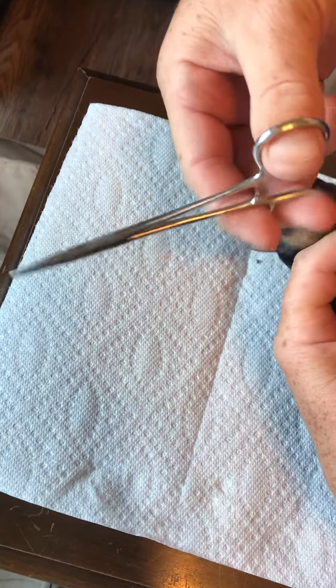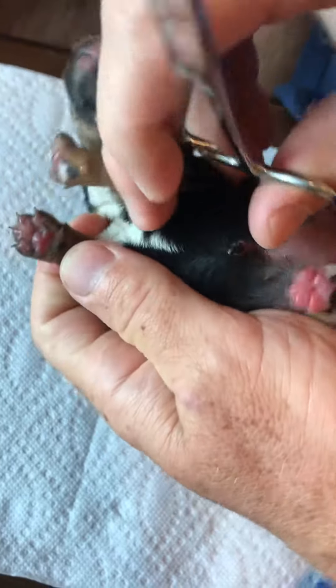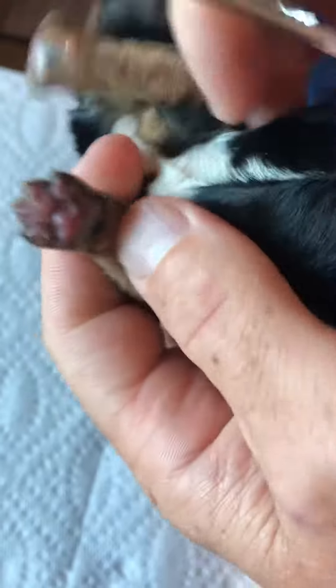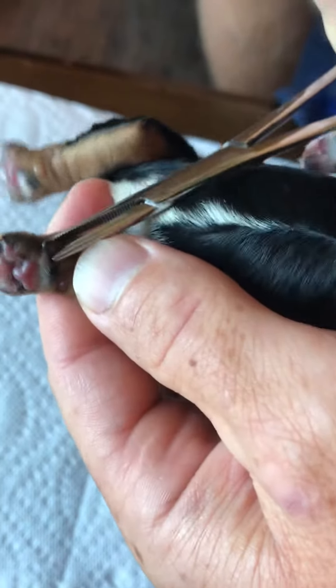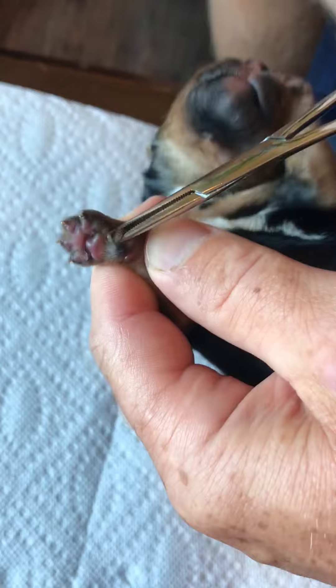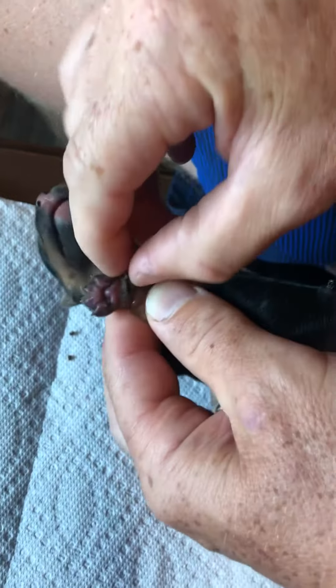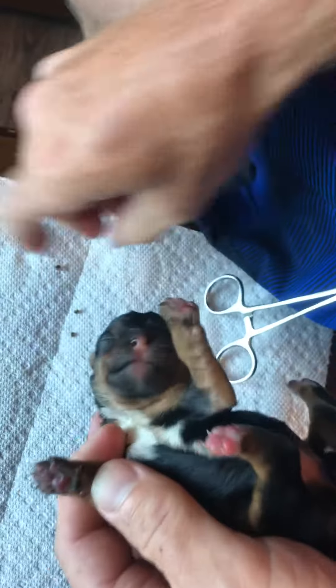Nice little one, you can get them at Fleet Farm. The dewclaw is up above the other four. Come on, you big fella. Go to the base of it. Squeeze tight. Rub it off. There it is.